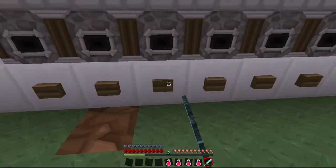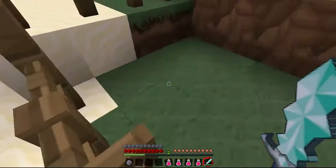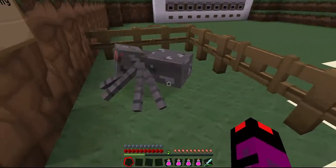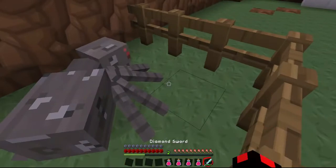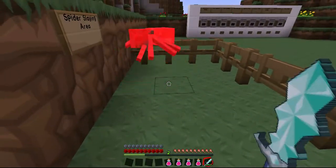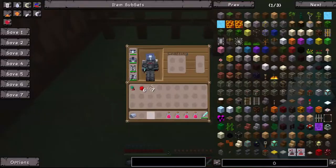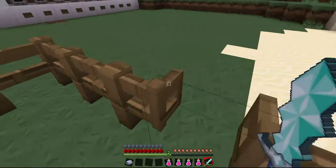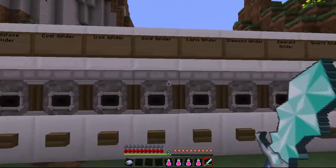Okay, the next one is called the iron spider. Let's see how it works. Let's go and quickly spawn it. Wow, this looks so awesome. Look at its back — it's all irony. Let's attack it and see what it does to us. It gives us iron ingots and spider webs. It didn't give me a potion effect, but it usually gives you one. Maybe the higher spiders will give us some.